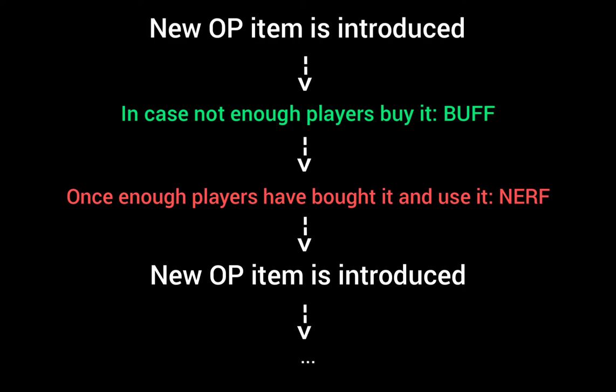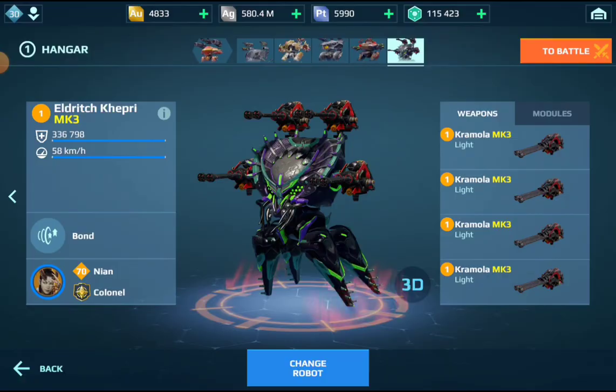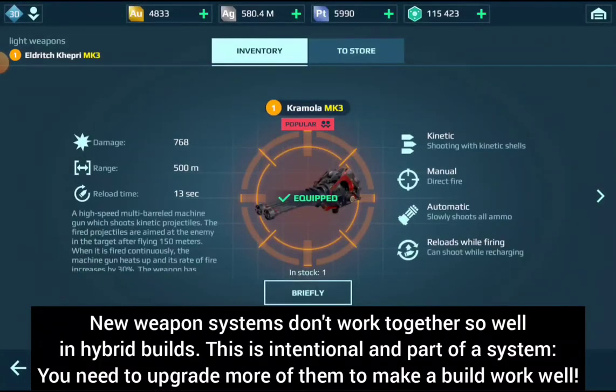Unfortunately, that's not the only system in place. Pixonic has set up newer weapon systems like HMGs and blast shotguns in a way that they don't work well together with other weapon types. Is this just coincidence? I don't think so — but either way, that's how the game is set up these days.